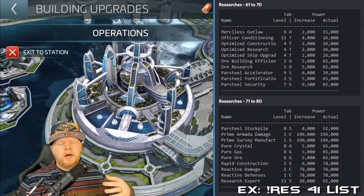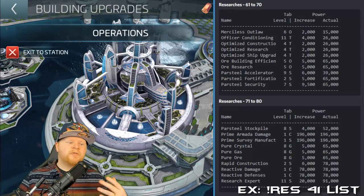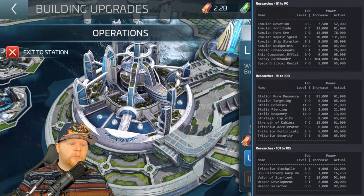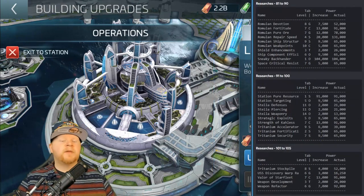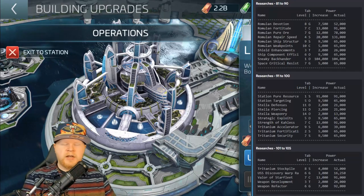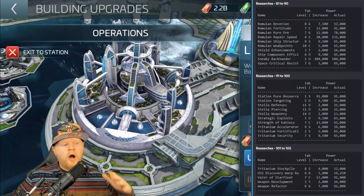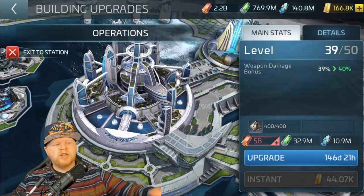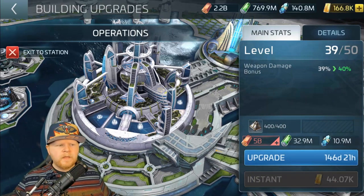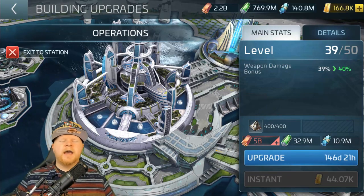So you see the armada shield upgrades, you see ship upgrades, you see the lithium acceleration efficiency upgrades — which are very important. The explorer shields, hull repairs, letting you get to level eight — which will be very important. The pure crystal for the Klingon, very nice. The Federation pure gas, the Romulan pure ore — all these researches starting to open up. G4 ship repair you can get up to level three with level 41. So different things opening up as you go through.